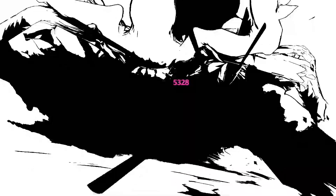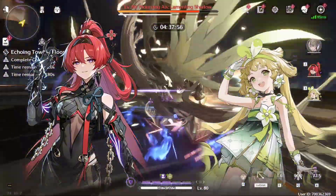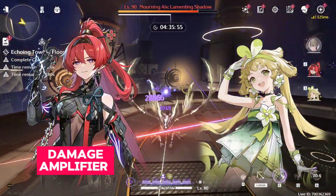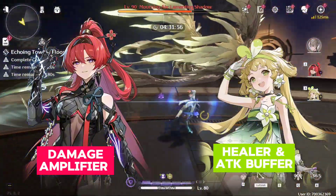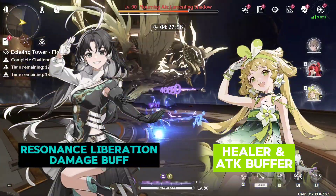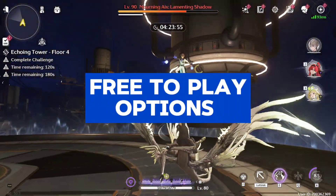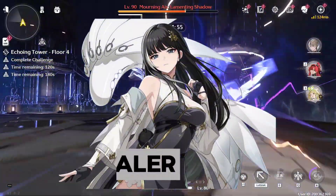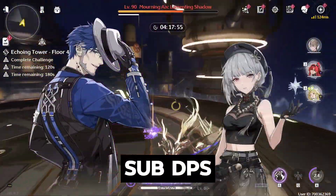For team comps, the best one for me is YinLin and Varina. YinLin is a great damage amplifier for Yao, and Varina is the best healer and attack buffer in the game. If you don't have YinLin, the second best in slot is Jianxin for the resonance liberation damage buff she can provide. For free-to-play options, you can use Bai Xi as healer, and for sub DPS support you can use either Yuwanmu or Sanwa.